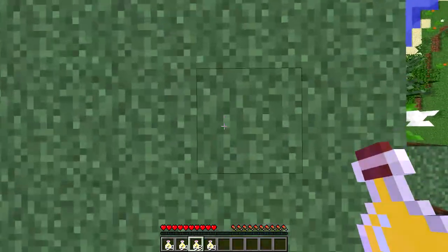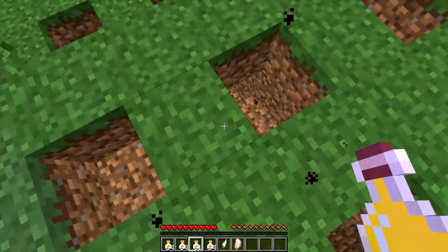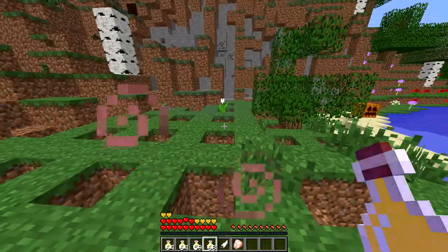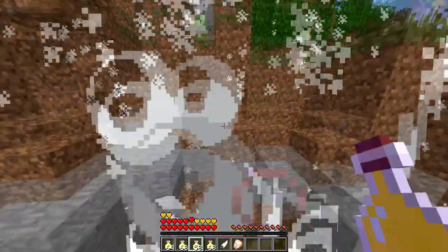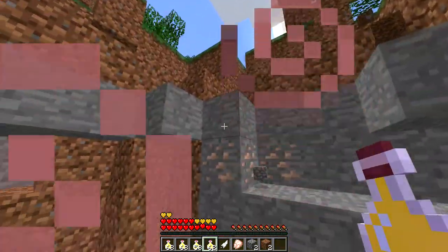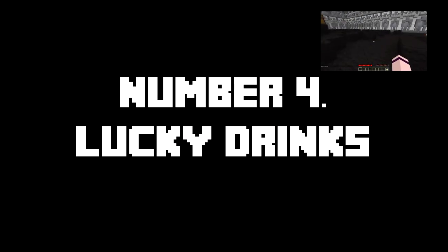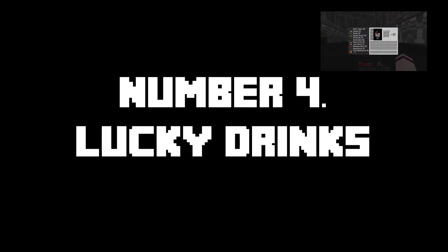Coming in at number 4, we have the Lucky Drinks mod. This mod adds a variety of new potions that can do some really crazy effects. They can either energize you, they can explode you, they can give you extra health or less health, they can allow you to fly — so many really cool things. You never know what you're going to get because it's a randomized thing. It's kind of like the Lucky Block but with drinks. There's a mystery potion and then there's specific potions. If you want a really good showcase, DeadlocksMC has one — just click on the video in the top right corner.